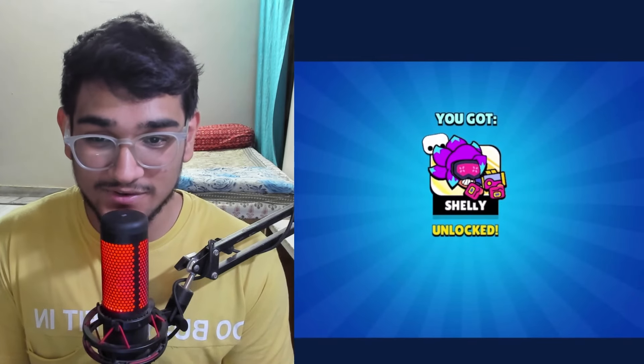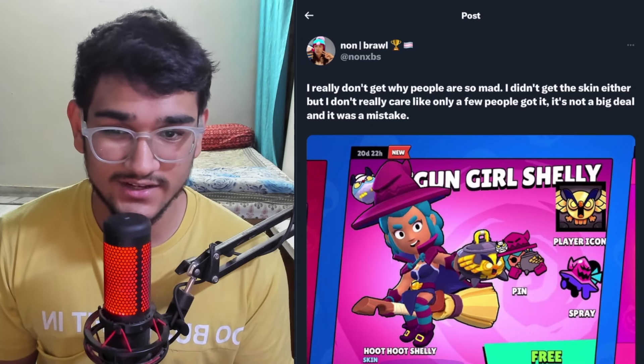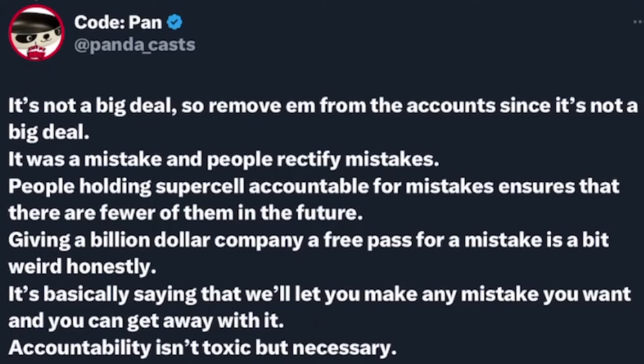People got the Squad Busters Shelly pin early. Now there's a counter-reply to those who are mad that people got the skin for free. Norm Royal says he doesn't get why people are so mad — only a few people got it and it was a mistake. But another perspective from Panda says: if it's not a big deal, then remove it from the accounts, since it was a mistake and people rectify mistakes. Holding Supercell accountable ensures fewer mistakes in the future. Giving a billion-dollar company a free pass is a bit weird — accountability isn't toxic, it's necessary.